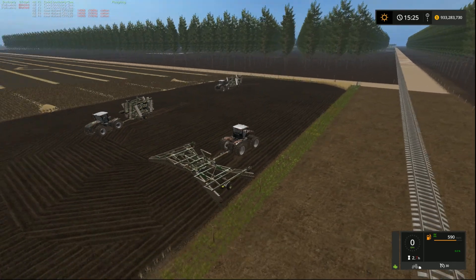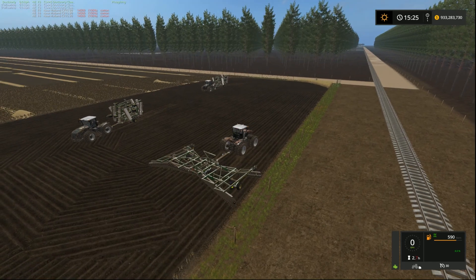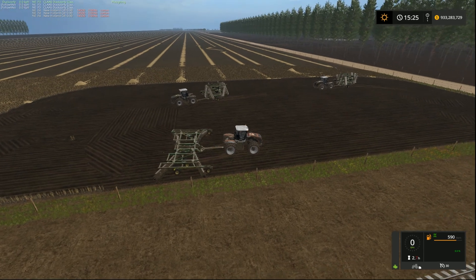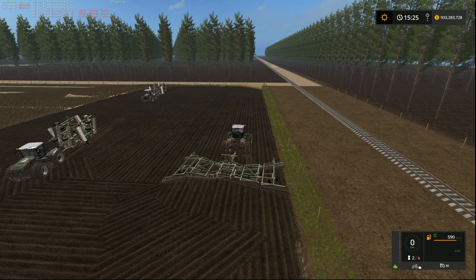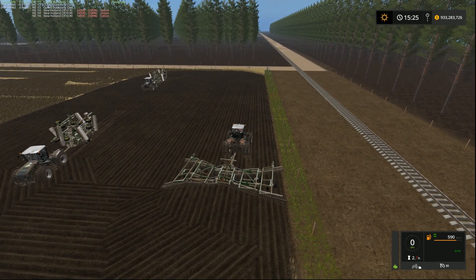I've started playing Broad Acres, which is a 16 times map, so many of the fields are going to need multiple machines — whether it be five or six ploughs, harvesters, or whatever else. Previously we had to manually use a tool on the CoursePlay GitHub page to work out total width, offsets, and all that sort of stuff, and plug them in manually. Well, now we don't have to do that. CoursePlay itself will generate all that for us. It really is very, very simple.